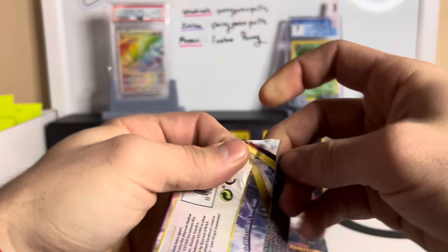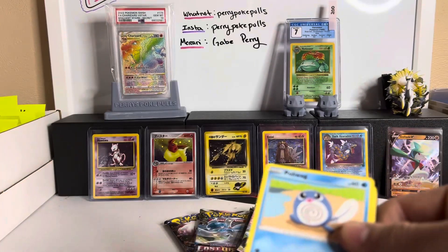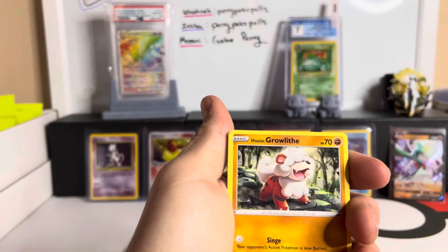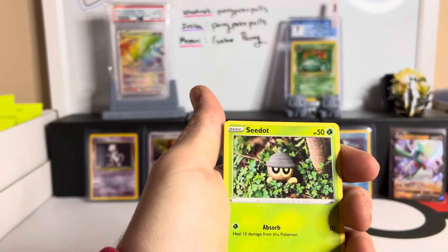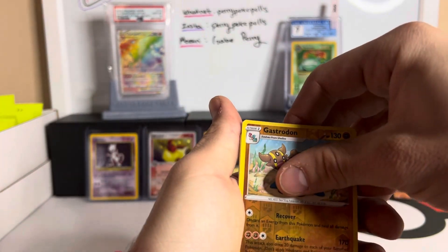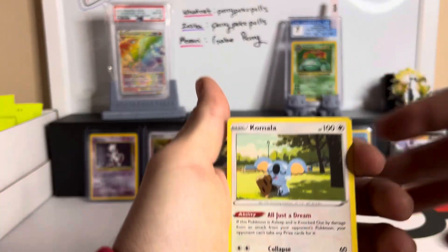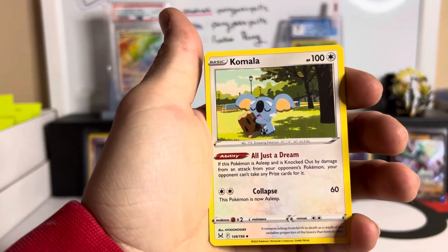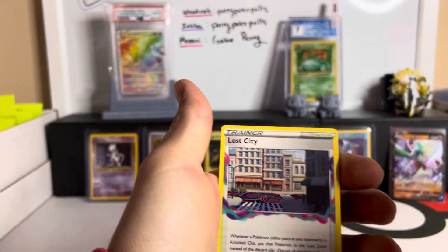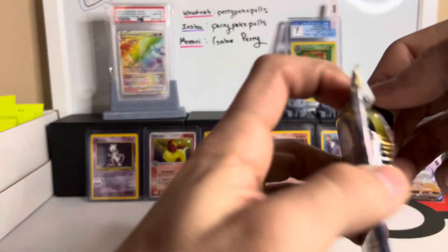Has anyone hit anything crazy out of Lost Origins yet? I bet a VMAX is probably the best thing we have. Oddish, Hisuian Growlithe, Seedot, maybe McKay's hit a full art — Slugma, a reverse Gastrodon, and a Spiritomb non-hollow. Oh my gosh, Comfey! That is so cute — that is so cute. Kecleon, and then Lost City. I've never seen that Comfey card yet, that thing is very cute.